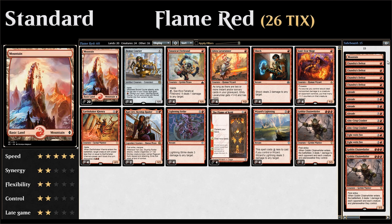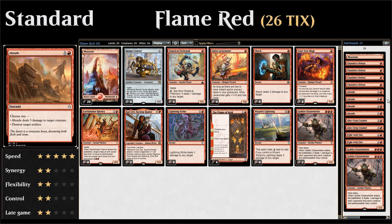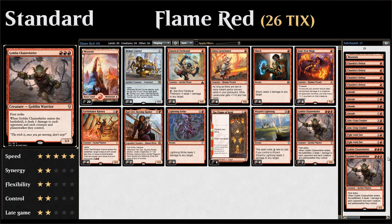Moving on to the sideboard: one additional mountain for bringing in expensive cards; four copies of Chandra's Defeat against opposing red decks; four copies of Abrade for artifacts or spot removal; two copies of Ironcrop Crasher to swap with Chainwirler against control; two copies of Fight with Fire against decks with large creatures like Lyra Dawnbringer; and two more copies of Goblin Chainwirler for matchups with lots of one-toughness creatures.